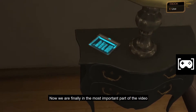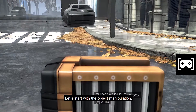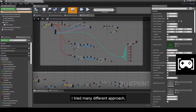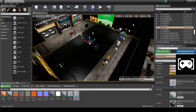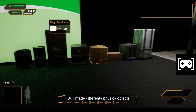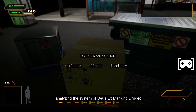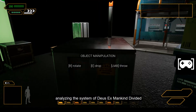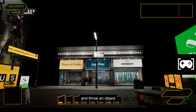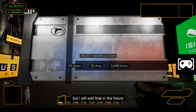Now we are in the most important part of the video: object manipulation and the newspaper reading system. I've been working for more than one month to achieve the perfect system — I tried many approaches and finally got a stable one, though it's still a work in progress. I made different physics objects that we can grab using the grabbing system. I designed it by analyzing Deus Ex Mankind Divided, and like the original game we can grab, release, rotate, and throw an object. I still need to make the object transparent when grabbed, but I'll add that in the future.